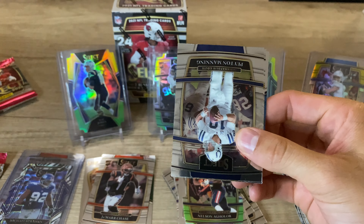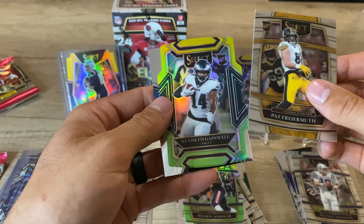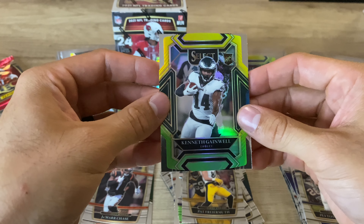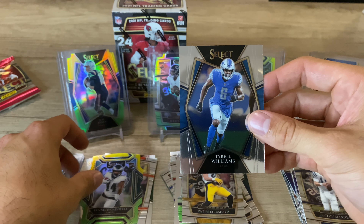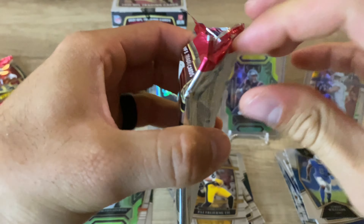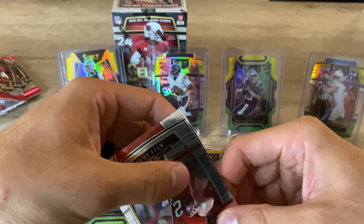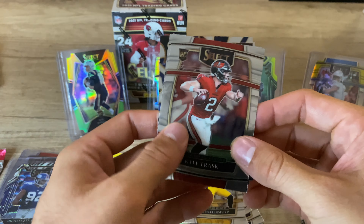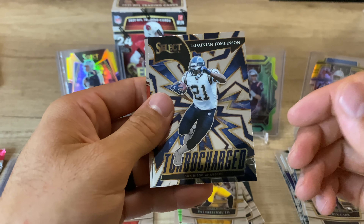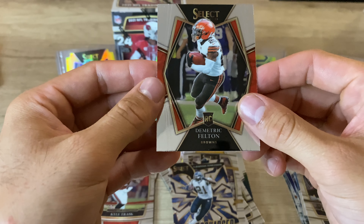Peyton Manning, Pat Friermuth, Kenneth Gainwell — there we go, that's my other team, Birds, go Birds — and Tyrell Williams. Two more packs left in this second blaster; has definitely not been nearly as good as the first one. Kyle Trask rookie QB, Derek Carr, the LaDainian Tomlinson for the Chargers — that'll definitely go in the PC — and Demetric Felton.